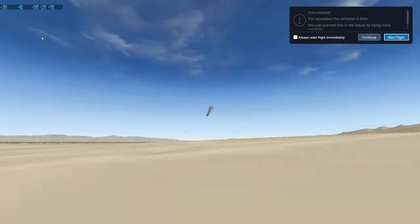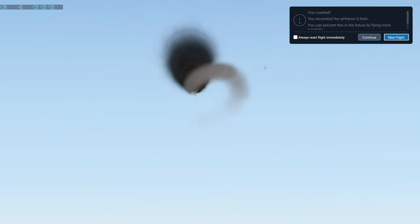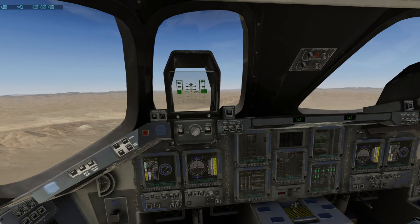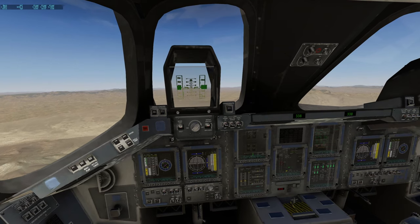Up here we've got a Mach counter. This can happen if we exceed the G-speed limit. This setting makes the challenge realistic — we have to very carefully maintain an altitude of like 10,000 feet or something.